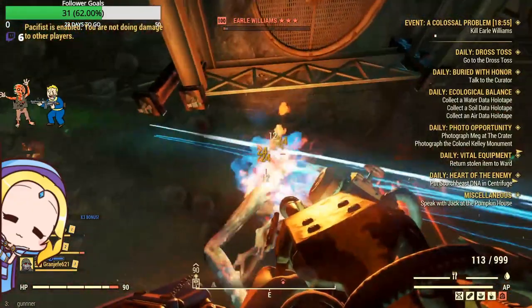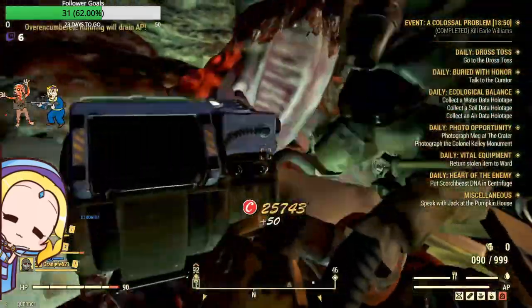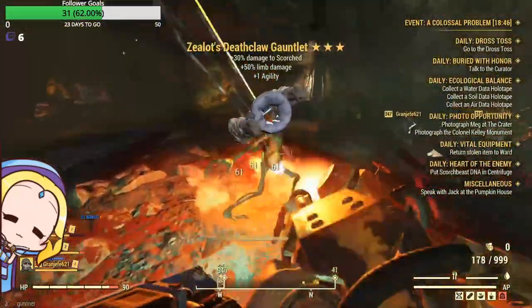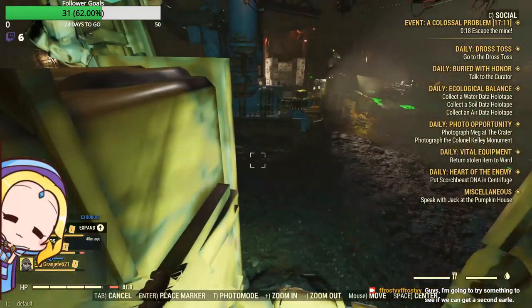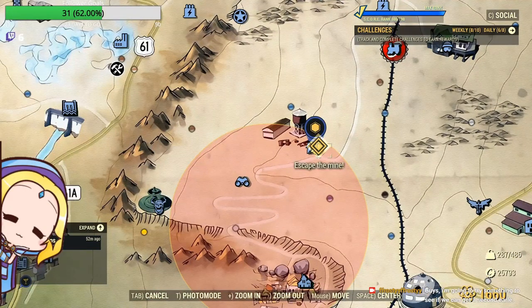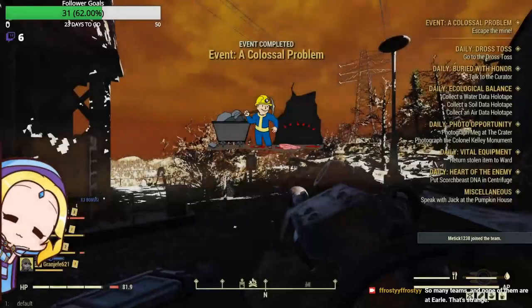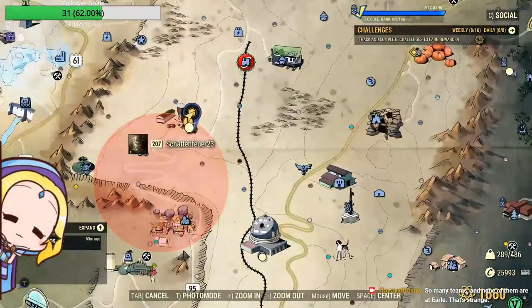After killing Earl in your instance, you can either wait to join your friend's team, or you could help your existing team scout for another team who is concurrently in the Colossal Problem event. Look on your map to see who else is at the Monunga Mine, then check if their team has an empty slot for you to join. After you have exited your instance, you can proceed to join the other team.